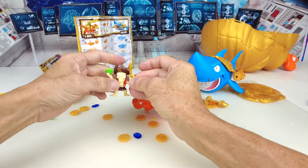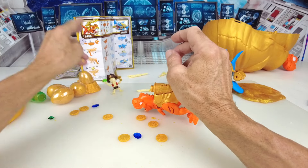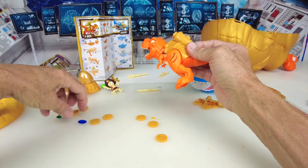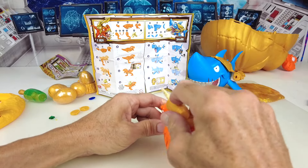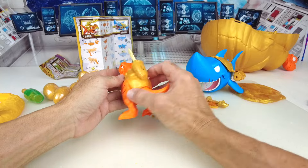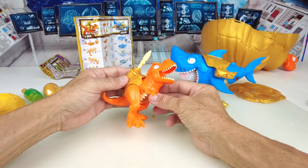Maybe we can give the sword to our pirate friend over here — yeah, there it goes. Now he's a fully equipped pirate with his sword and his gem, but he doesn't stand. We have some more gold pieces and gems. Shoot the projectile — that is super powerful, more powerful than the big shark over here. Here's a look at the dino — when you want to close it, just close it up like that and push the red button on the side.